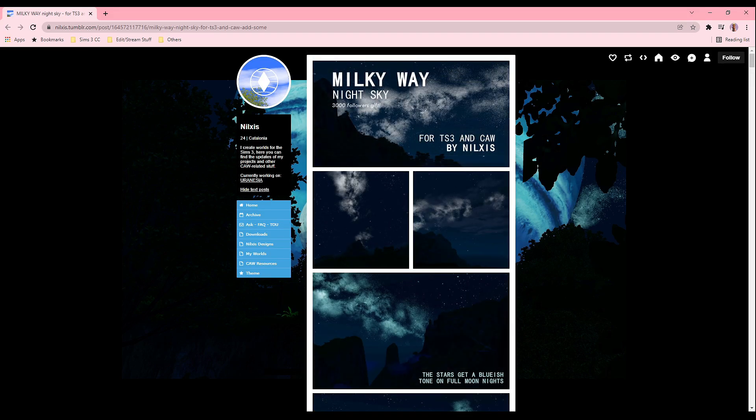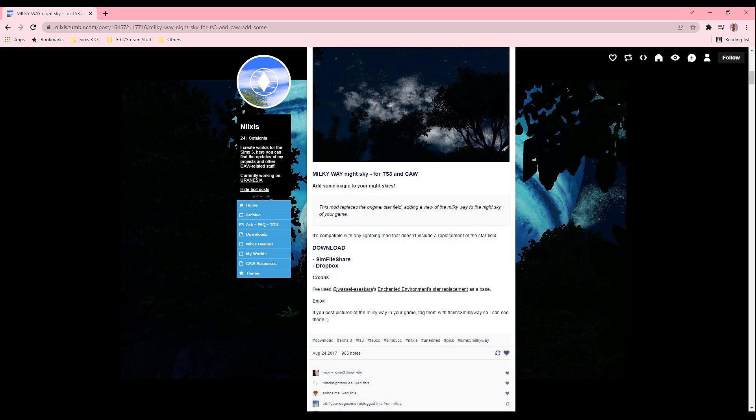The next sky mod is called Milky Way Night Sky. I actually just found this mod while lurking through a Tumblr page and I'm definitely going to give it a try because look how realistic the night sky can be. The stars are really doing it for me because EA barely gave us any stars. This mod replaces the original star field, adding a view of the Milky Way to the night sky of your game, and it's compatible with any lightning mod that doesn't include a replacement of the star field.